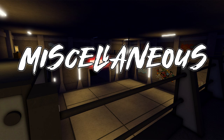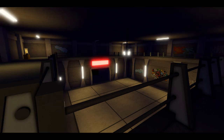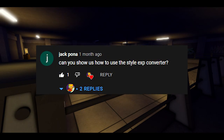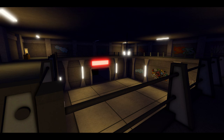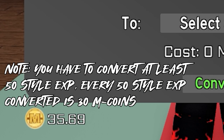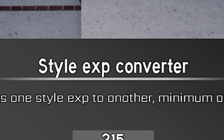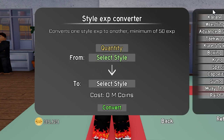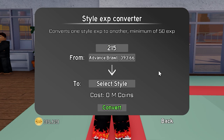Jack Pona asked how to use the Style EXP Converter. It's super simple but buggy. Make sure you have enough Mcoins for the conversion. If it says something went wrong, just rejoin and try again. Sometimes pressing Refresh will break the menu and you'll have to rejoin. Otherwise, put in the number for the amount of EXP you need, press Enter, select the styles you need, click Convert, and you're done.